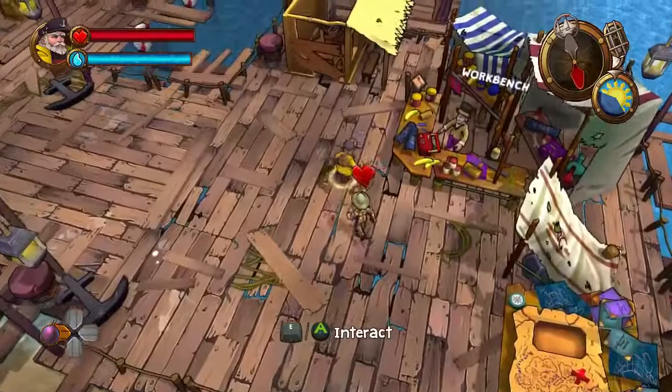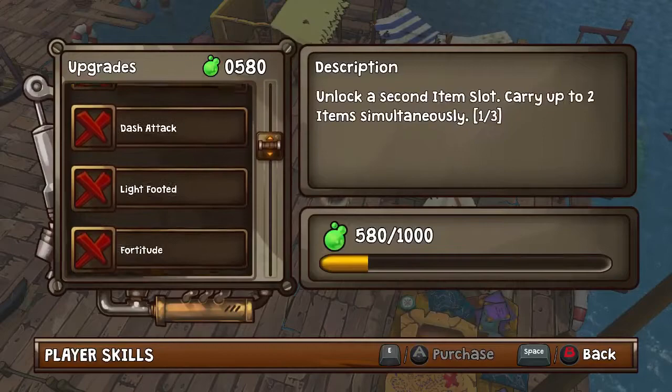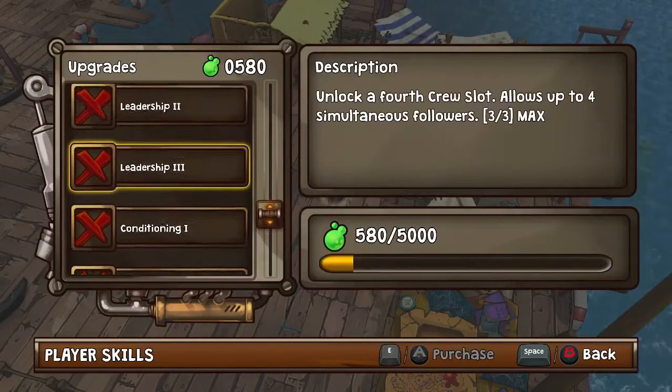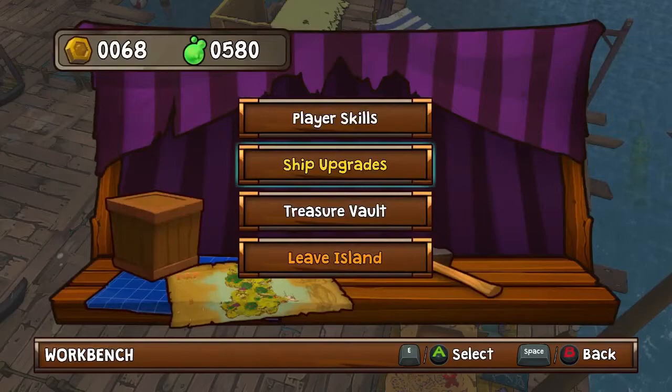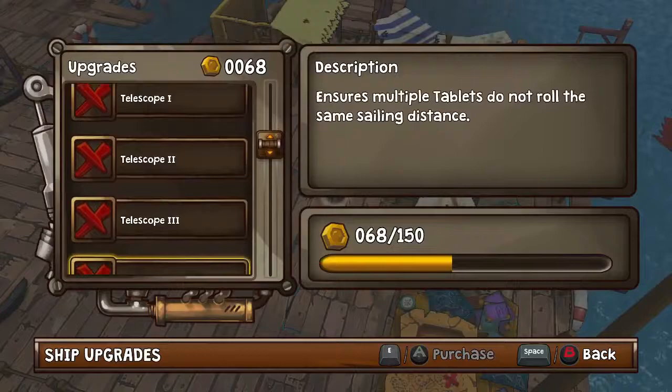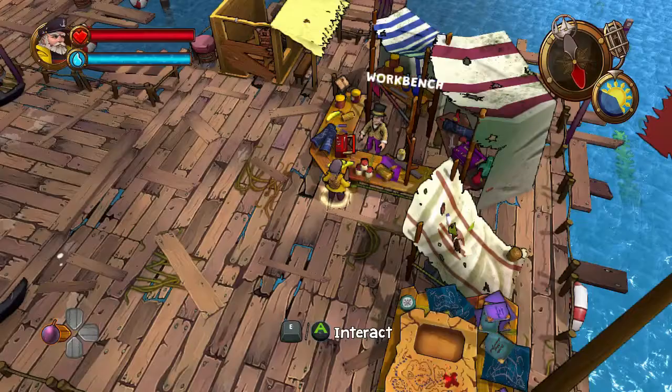Right, so now I've got three potential locations. I'm going to see what upgrades I can get because I've got a lot of goo. Player skills — breadcrumbs takes me back to the dock. The next thing will be at a thousand, so I'm not going to buy that skill. I'm going to leave that till I've mounted up to over a thousand. Ship upgrades — nothing really useful. I'm going to save my cash. Let's leave the island.